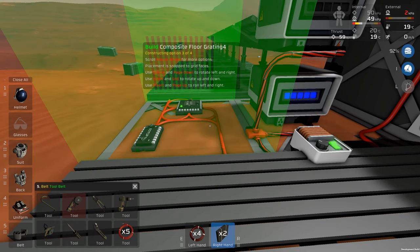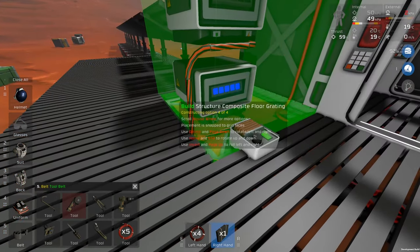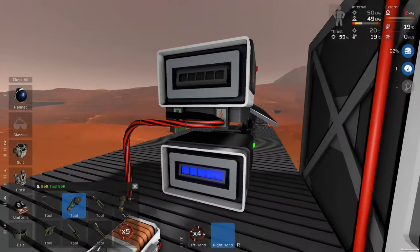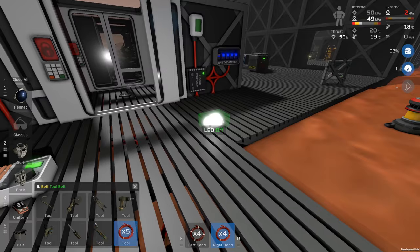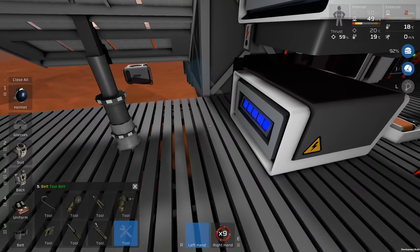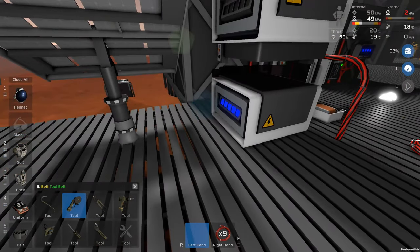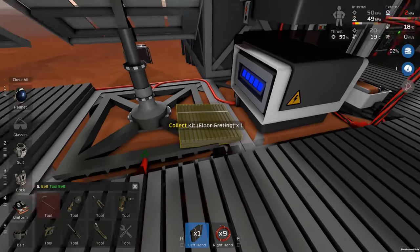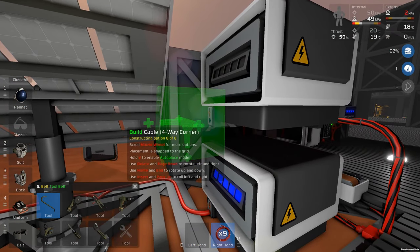We can lose the iron frame now - that's done. We put the composite floor grating back. It looks a little bit weird with the cable sticking out but there's not really much you can do except route it differently. When you stack batteries like this it just happens. On this side we want to do pretty much the same thing.